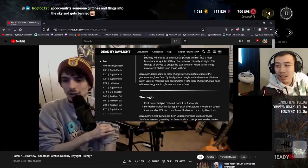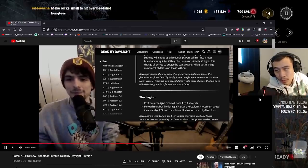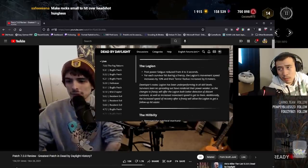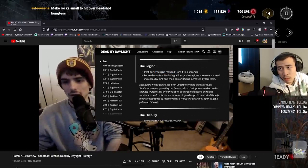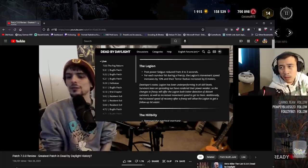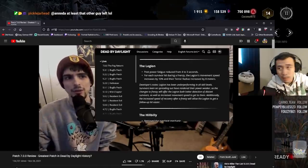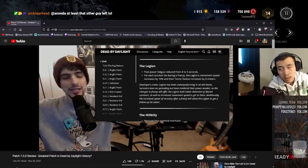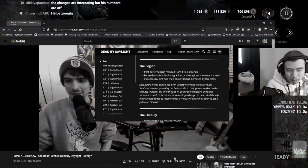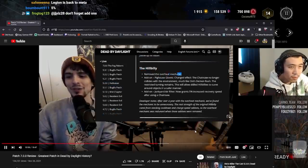Many of these changes are attempts to address the fundamental flaws Dead by Daylight has had for quite some time — years of feedback consolidated into changes that should leave the game in a far more balanced spot. For Legion: post-power fatigue is reduced from 4 to 3 seconds, and for each survivor hit during a frenzy, Legion's movement speed increases by 10% and terror radius increases by 8 meters. Thinking about it more, it's actually quite a reasonable change.